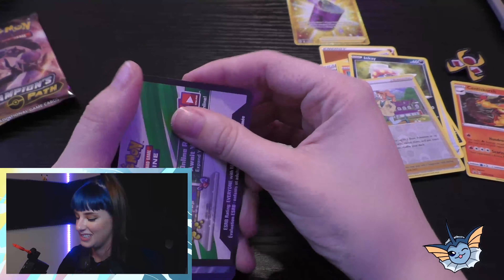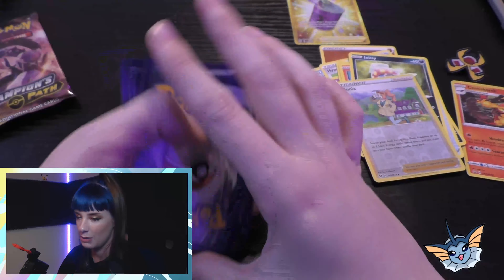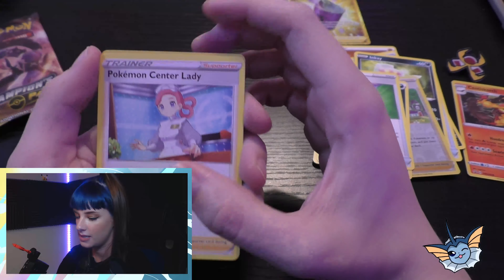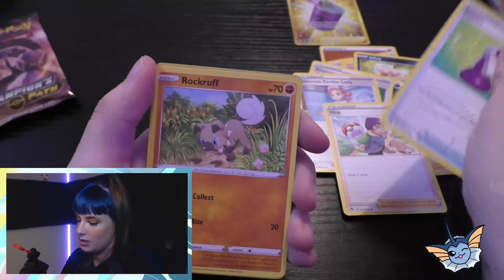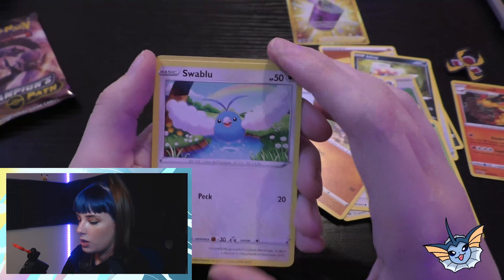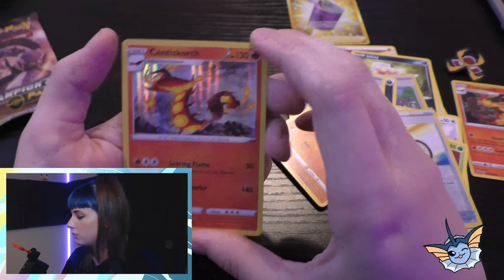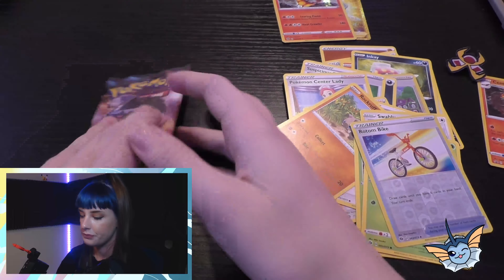Here we go for you guys. It's gonna be a short video and I apologize for that. Another Suspicious Food Tin! We got Pokémon Center Lady — just looks suspiciously like Nurse Joy. We got Hop, another potion, a Rockruff, a Weedle, another Swablu, another Kakuna. We got a reverse holo Rotom Bike, and we got a Centiscorch. Let's compare the difference — still very pretty. Still happy! One more to go!